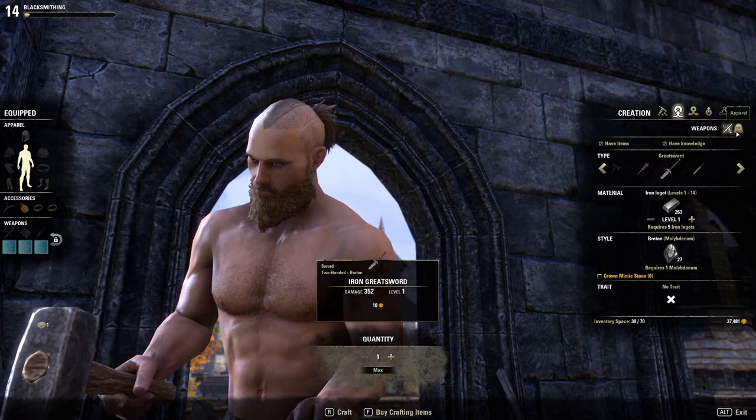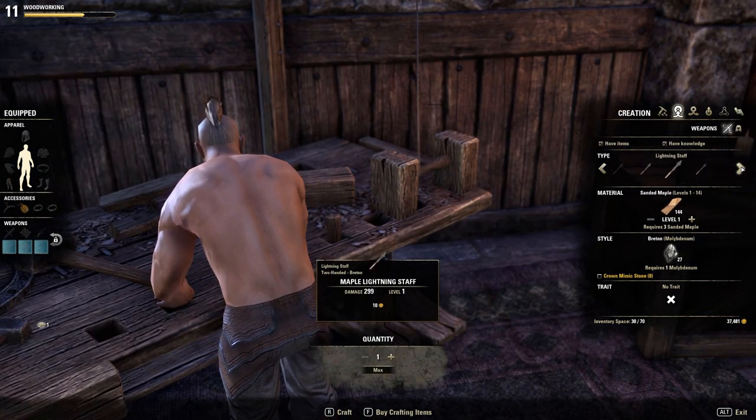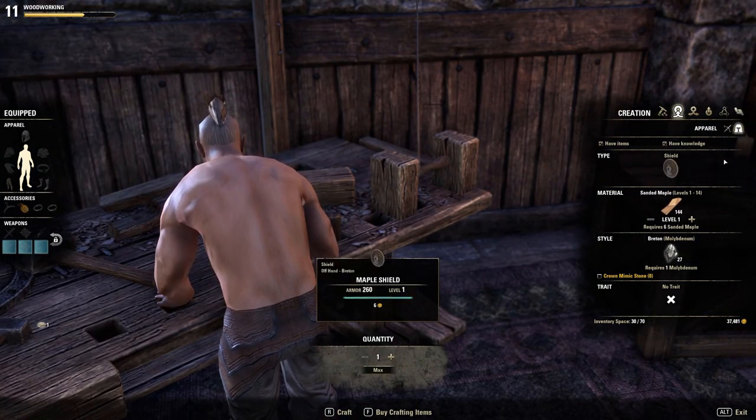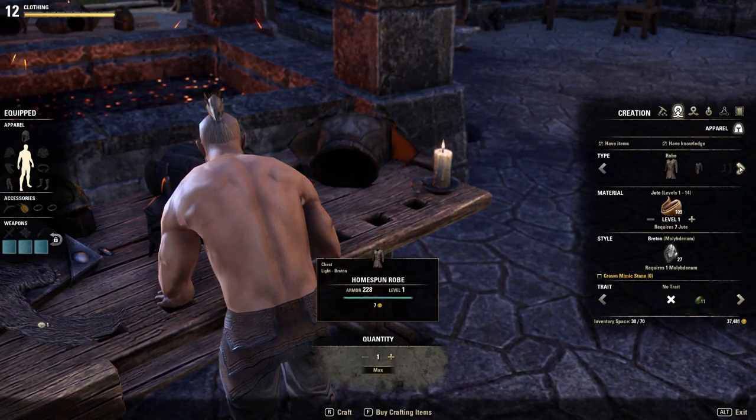Blacksmiths specialize in melee weapons such as swords, axes, and maces, as well as being able to produce various pieces of heavy armor. Woodworkers also provide weapons in the form of bows and staves, as well as the ability to craft shields. Then you have clothiers who specialize in light and medium armor.